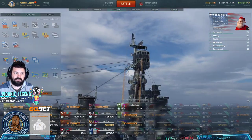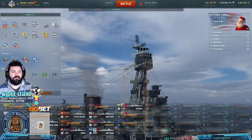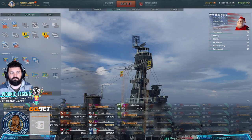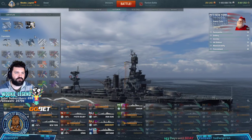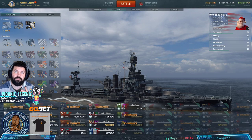Let's see what signals we have on — flags and signals. I have things on that you guys probably won't have, but that's fine. We're going to go with the basics: India Delta and India Yankee. The rest don't matter, really — it's your own preference. Here's the camo I got; it's a special one, the Skull camo for the New York. It's a permanent camo. It doesn't matter what you put on, but make sure to have something on.